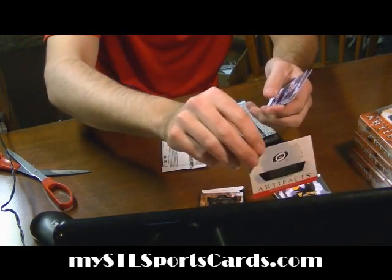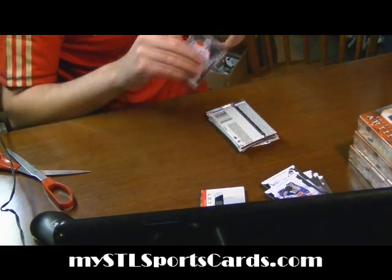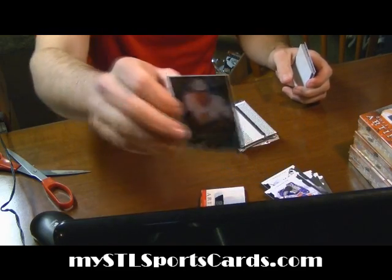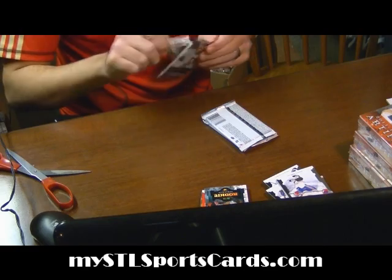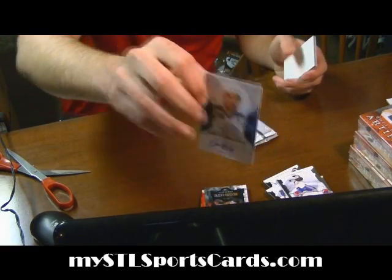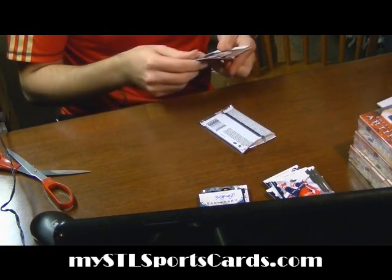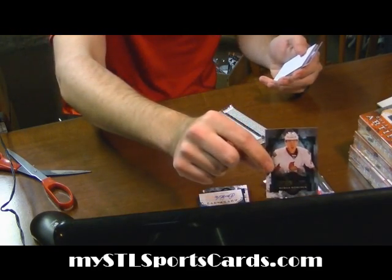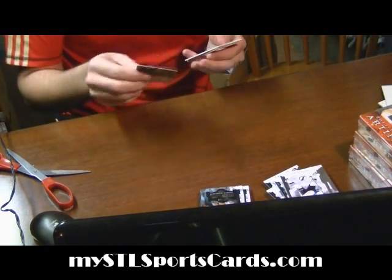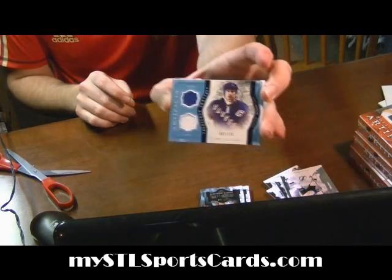For the Hurricanes, rookie redemption. Artifacts Rookie Gold for the Senators of Roman Wick, 20 of 25. For the Sharks, Auto Facts of Dan Boyle. Rookie for the Senators of Patrick Wiercioch. Dual jersey, number 3 of 135 for the New York Rangers — Marc Messier.